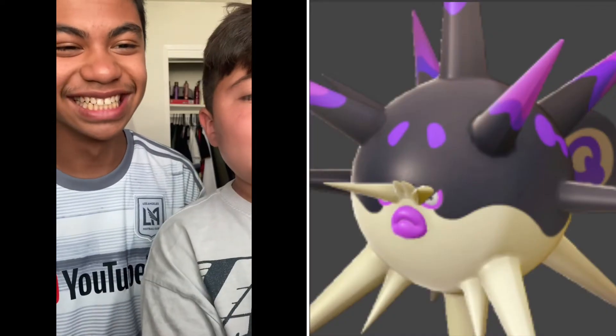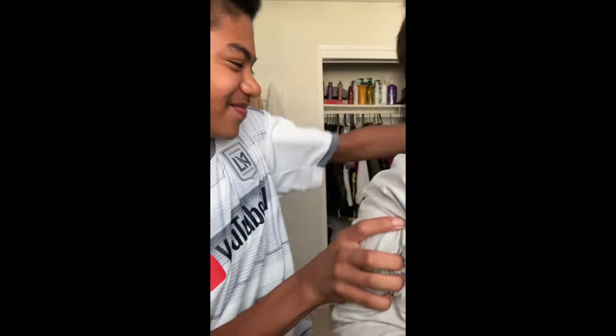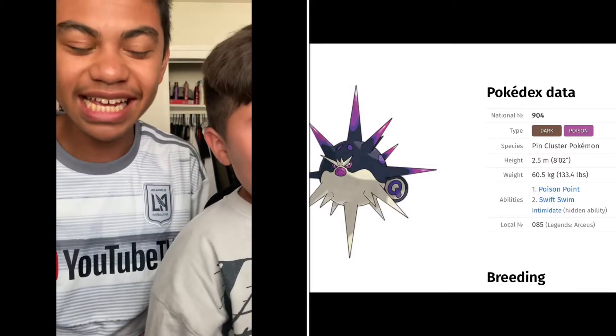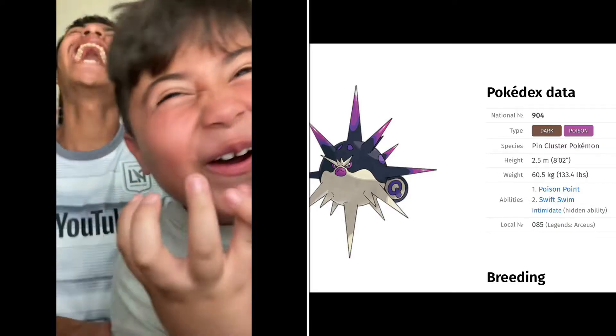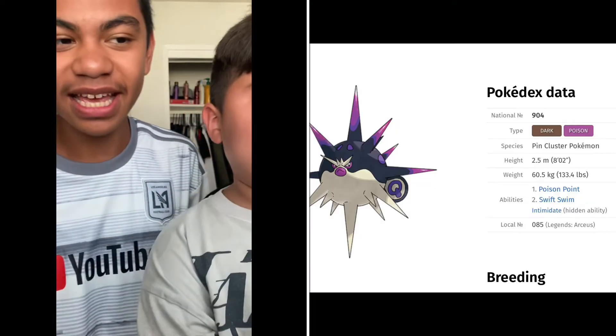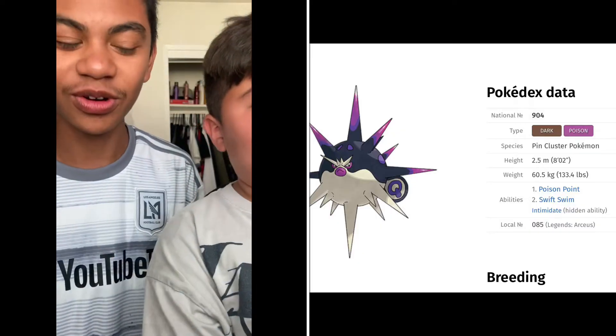I think it's a totem — yeah, it's a flying totem. Okay, this one: he said fake, but it is real. This is my man Overquill — he's a giant spike ball fish. He's Dark/Poison type. You can see the Poison typing on his tail. He's real, he's amazing, and he's mad at you for calling him fake.